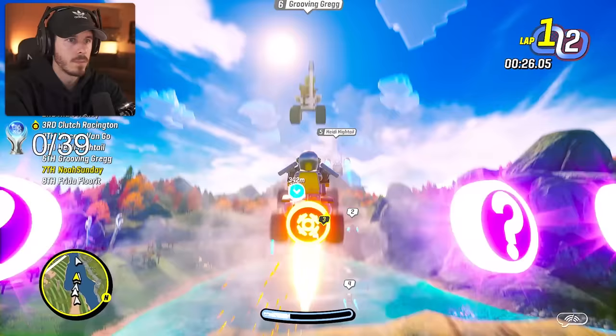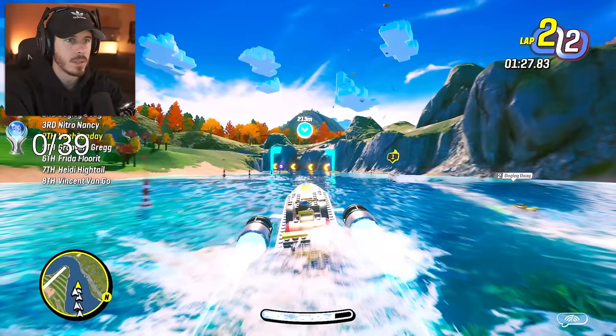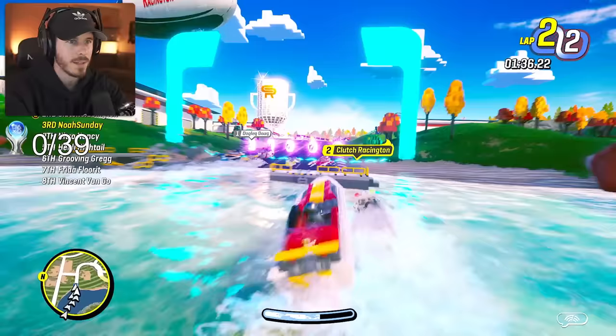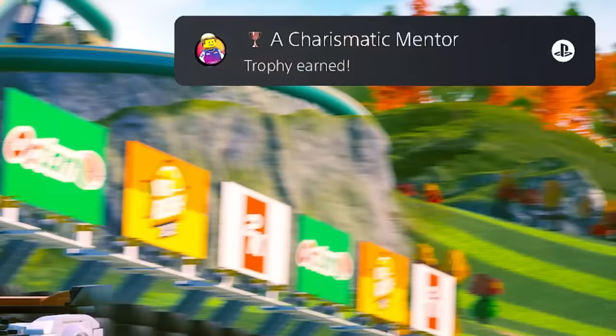Press triangle to jump. What did I get? What's this ability? I'm in third! I don't know what those are — hopefully they hit somebody. I missed the laser! Go for the boost, go for the boost! I'm in the lead. I needed that! I'm fighting for my life. I got it! I have a shield up. Chat! I'm him, chat!